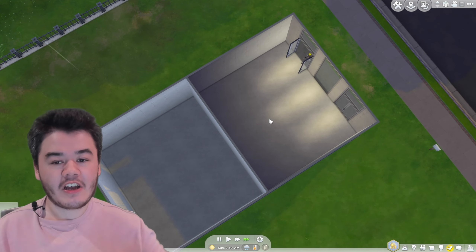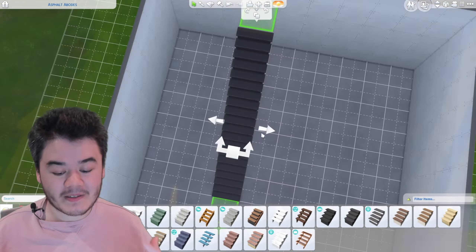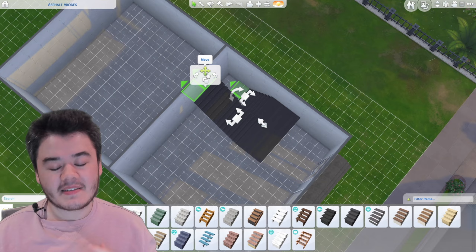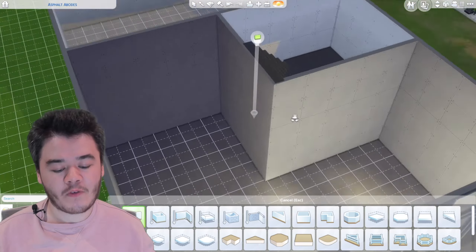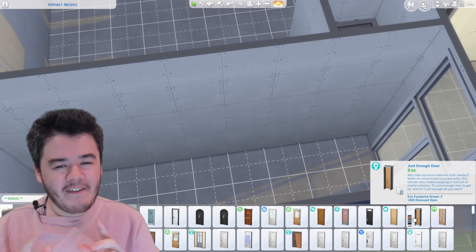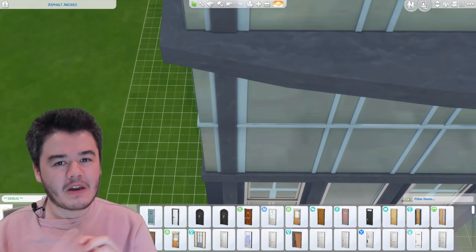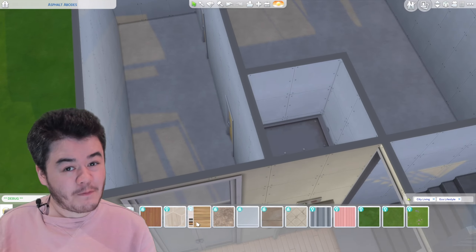I'm play testing it here. There are even some foundation stairs outside, and as you can see, Sims can go in and out of the building — it works really well. Now we're putting the stairs in because we don't have a proper elevator function in The Sims 4, but every apartment building has stairs for the fire escape, and that's just what your Sim uses. The elevator functions in that every time you load into the lot they will spawn at the elevator.